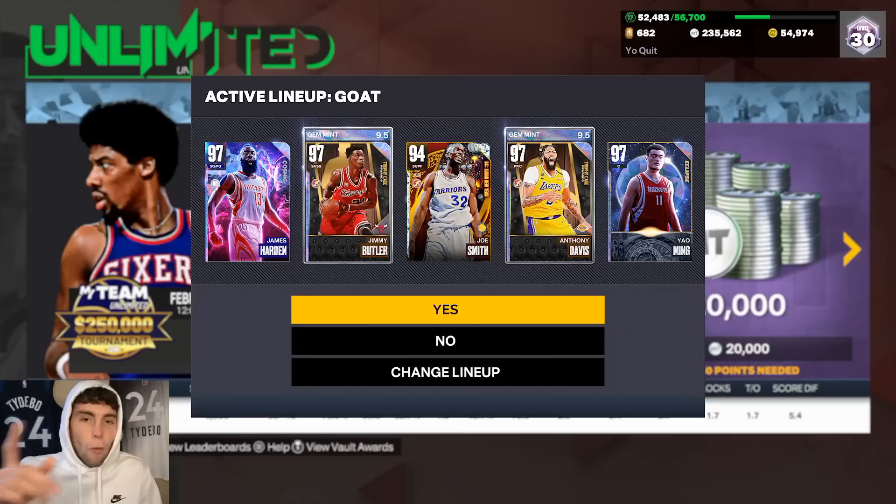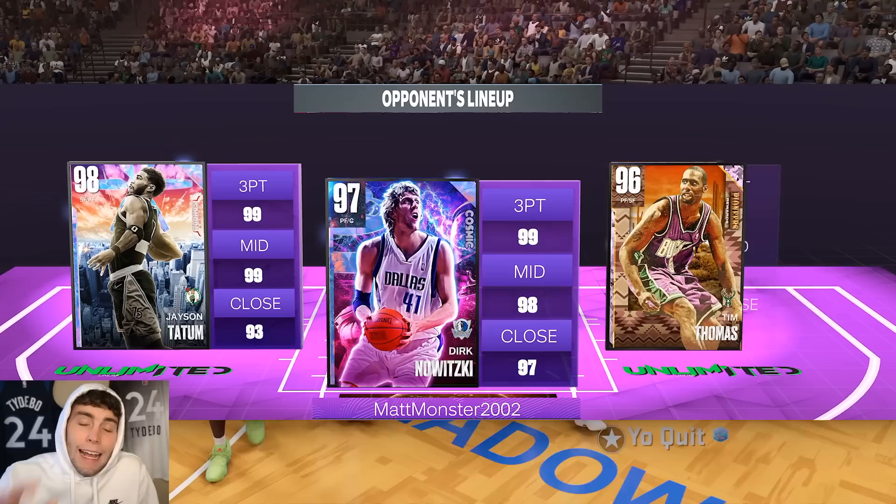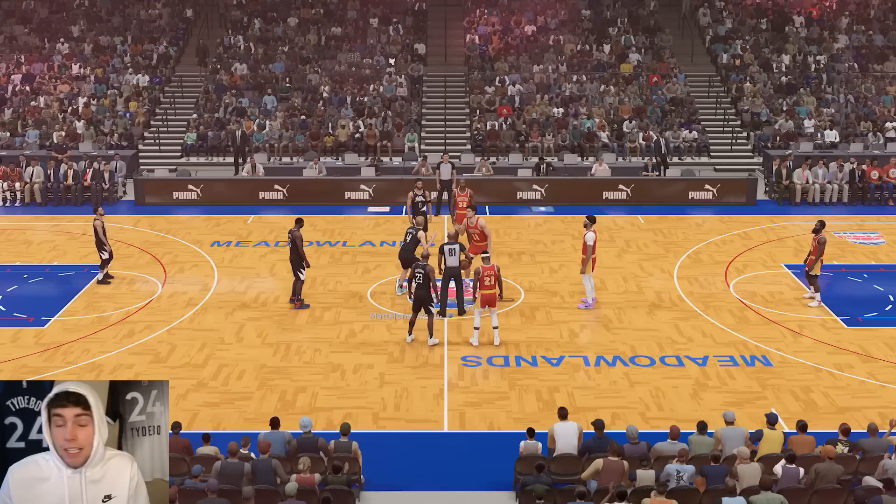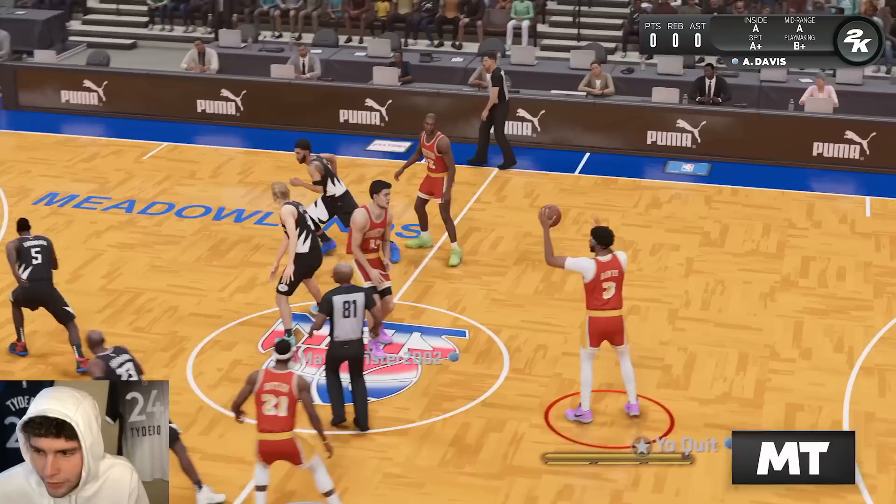We're going to hop into a Minds of Unlimited game — it's James Harden and a bunch of cones. James Harden is a different player from guys like Magic and Penny, but I want to see if he does enough offensively. Defensively he's fine, especially with mashing getting nerfed. I think James Harden's going to be fine on the interior. Oh yeah, him and Yao.